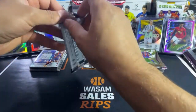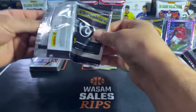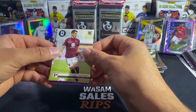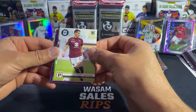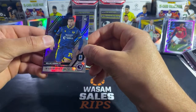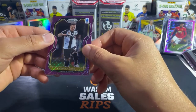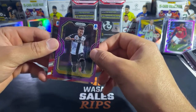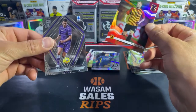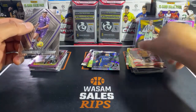Last pack of the video, Serie A — can we get that Ronaldo?! A Prism behind this card — Saka? I've gotten this guy a lot, he's a rookie. Mart-something, another rookie. A sick looking Prism — Jara, don't know who this is. Camille. And the last card of the video is Dashan — don't know who that is either. No Ronaldo.